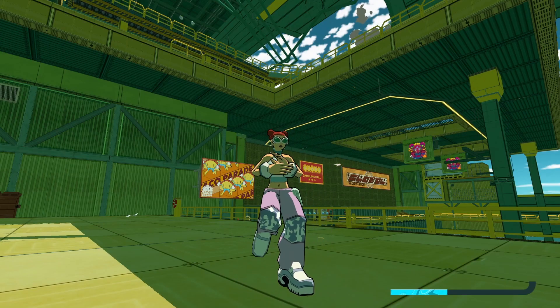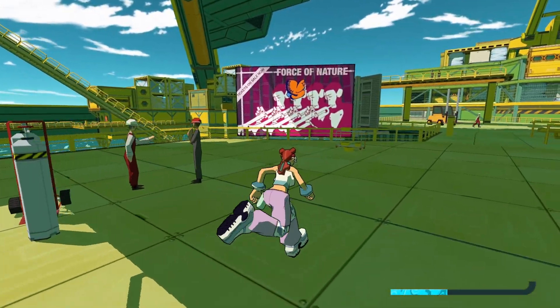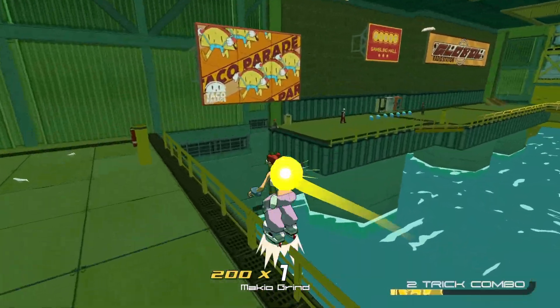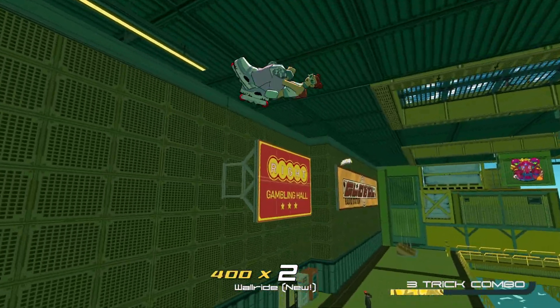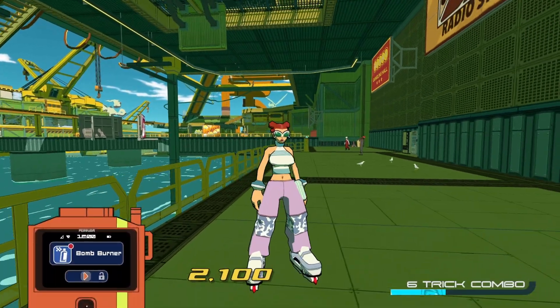I believe this is another one that you get from the devils — it's a score challenge, and it's earlier on in the level. You're going to take this rail and jump off the billboard. You can also do another jump to make it to this one. This one's called Bomb Burner.